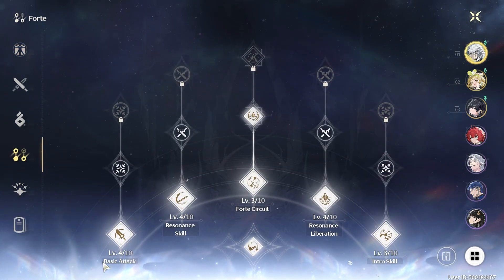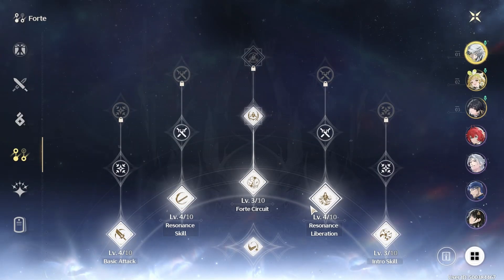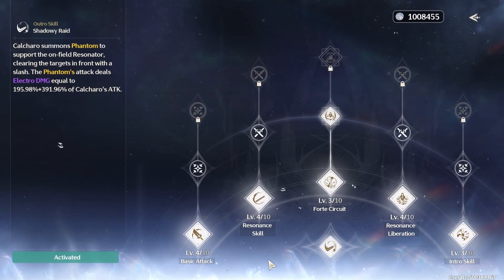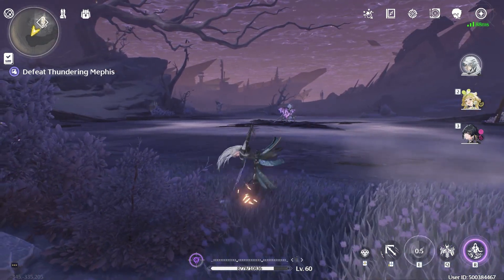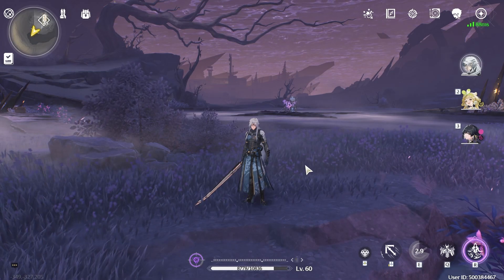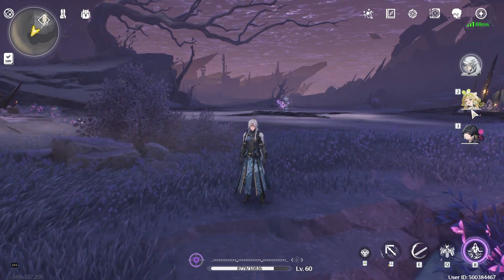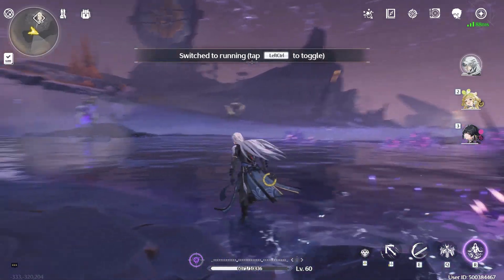Last thing — a quick touch-up on terms, because they can be very confusing. Basic attacks are your normal attacks. Resonance Skill is your E skill. Forte Circuit is whatever you can perform when the bar is full or half full. Resonance Liberation is your ultimate, or R key. Intro Skill triggers anytime you swap into a character when they're ready — that's them entering the battlefield. Outro Skill is when they're leaving the battlefield; the outro skill bar down here fills up even outside of combat. Once it's filled and you swap, your character does an outro skill, and characters light up when their intro skill is ready.